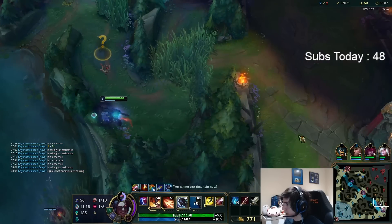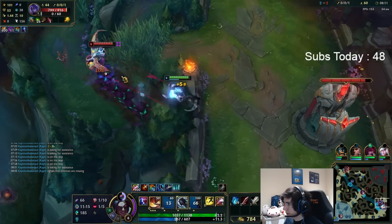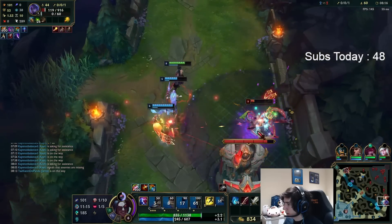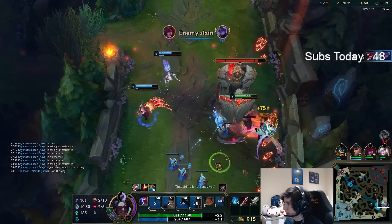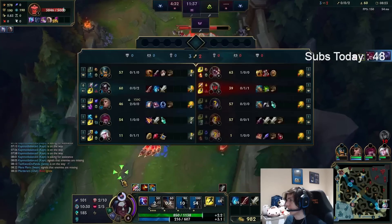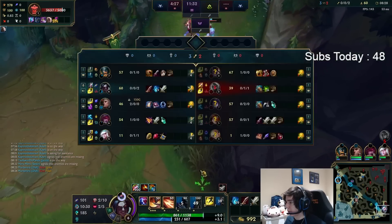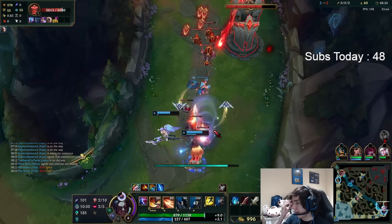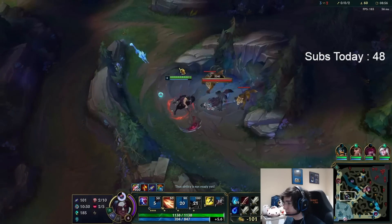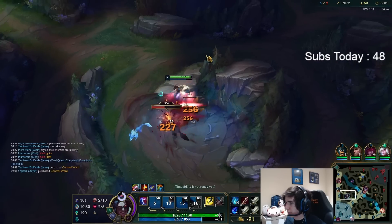I'm going to wait for the damage reduction and walk forward here. This is why it's very important to understand your first spikes. Having the XP advantage, the item advantage — Long Sword to Serrated Dirk. Also the First Strike proc and Red Buff — there's so many things to factor in. Notice how much longer it takes when you use your Q.